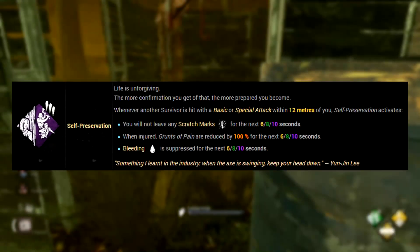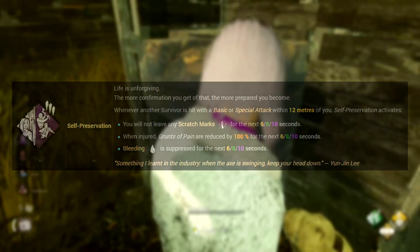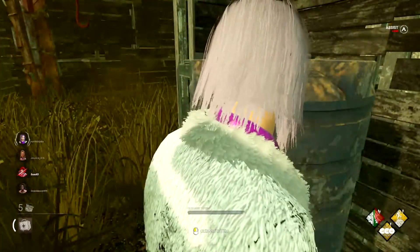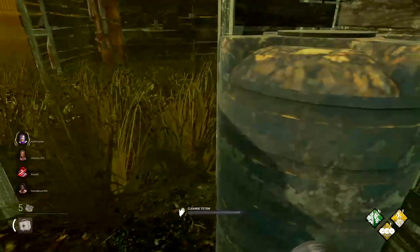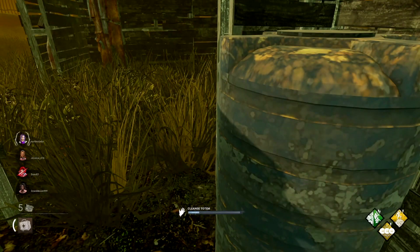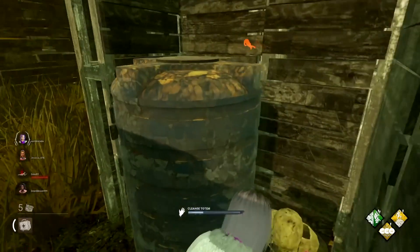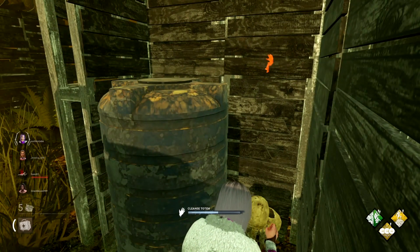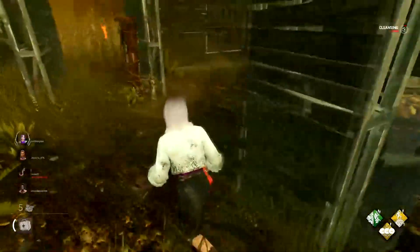At level 40 we unlock the perk Self-Preservation. I think this is a better version of the perk Off the Record from Zarina. When another survivor is hit with a basic or special attack within 12 meters of you, Self-Preservation activates — you won't leave any scratch marks, your grunts of pain are reduced by 100%, and bleeding is suppressed, all for up to 10 seconds. So if you're somebody that likes going in for flashlight saves or even pallet saves, this perk is going to be pretty good for you. Note that it won't actually suppress the sounds of you running, but everything else basically gets wiped off for the killer. This is only for 10 seconds though, so if the killer is waiting around a pallet or an open area, you might have some difficulty if you're injured. But for a really quick save or getaway, this is a pretty decent perk.